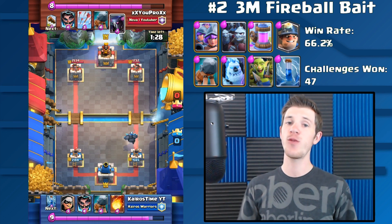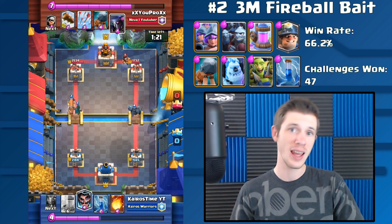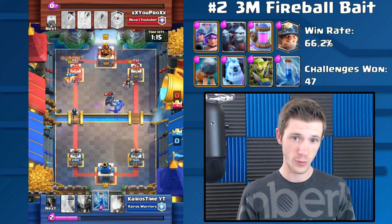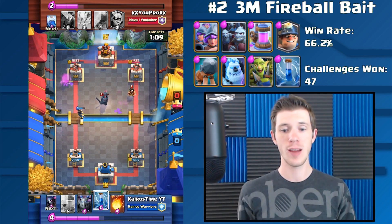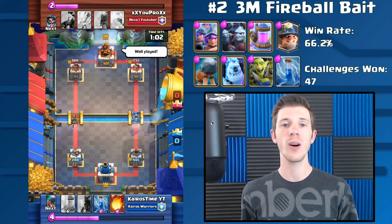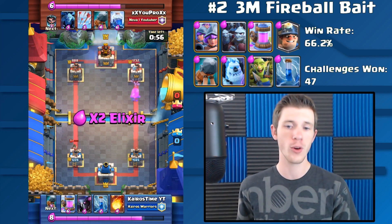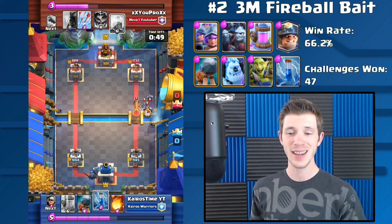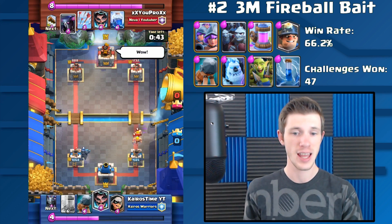Next we have the Three Musketeer Fireball Bait deck, which is really strong in the current meta because it takes advantage of people who don't have the Fireball or forces opponents to choose between Fireballing the Three Musketeers, the Minion Horde, or the Elixir Collector. The Miner, Battle Ram, and Ice Golem all act as cheap tanks to place in front of the Three Musketeers, so even if your opponent Fireballs one side you can go down the other lane and put them in difficult situations. The Goblin Gang does a great job helping to defend many different things as well. This deck has a 66% win rate and has won a whopping 47 challenges — absolutely insane.